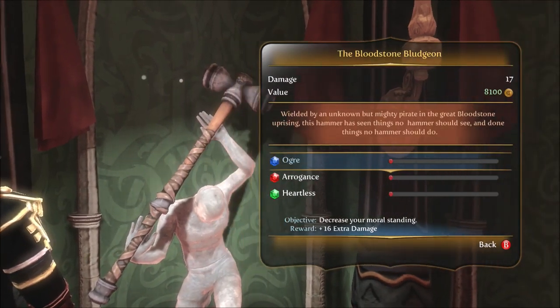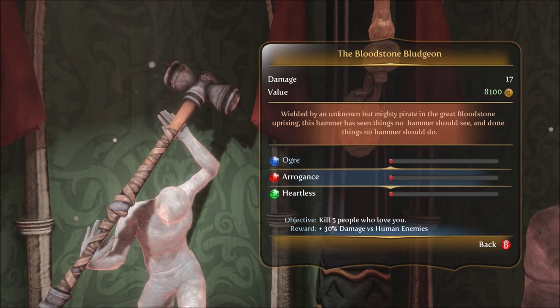And if you look in the info, you can find out how. Ogre, Arrogance, and Heartless. Wielded by an unknown but mighty pirate in the Great Bloodstone Uprising, this hammer has seen things no hammer should see and done things no hammer should do. Ogre, which is decreasing your moral standing, adds a lot more damage. Arrogance, which is killing five people who love you, adds 30% damage to human enemies.